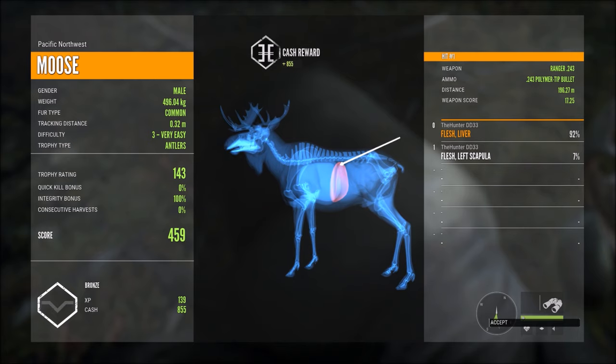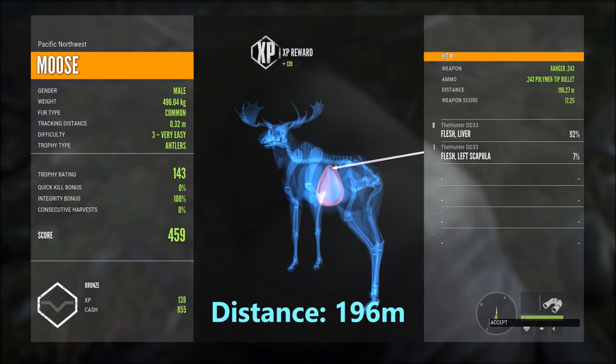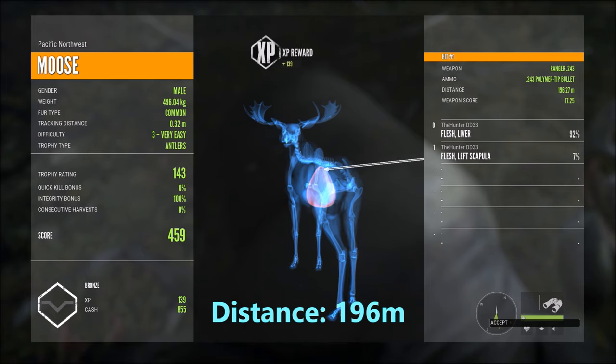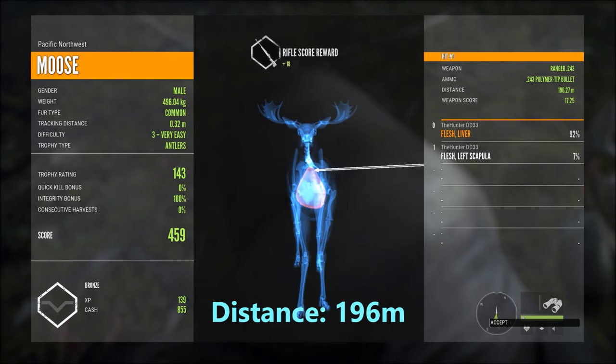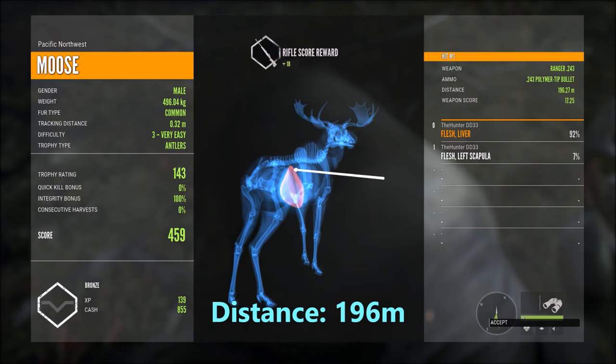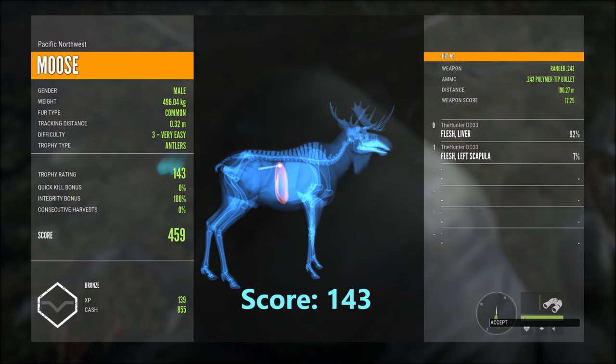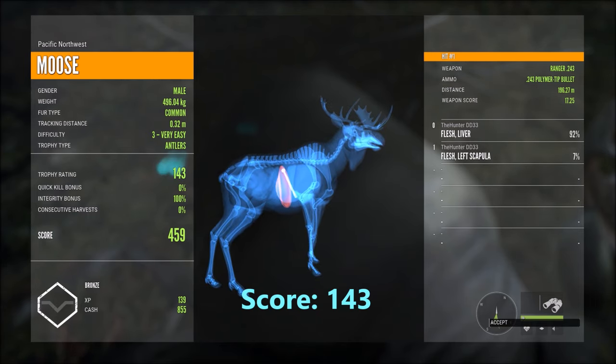We did hit him two times and the first shot was actually a liver shot at 196.27 meters — we got flesh and liver, so that was a pretty good shot. I believe that was the first shot we took. You can see from that angle there. I think that one shot would have killed it, but it might have ran a little further.